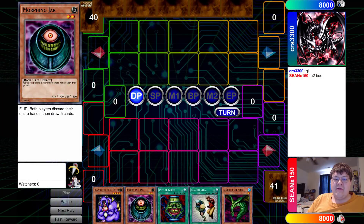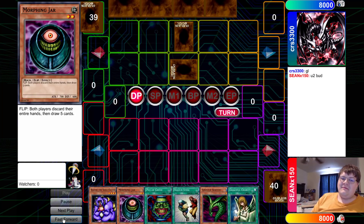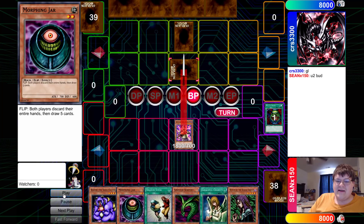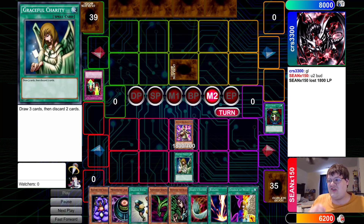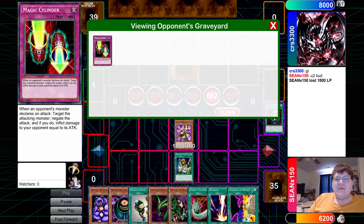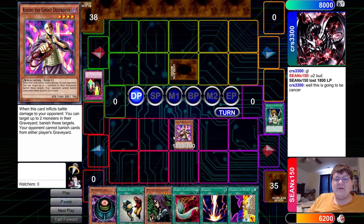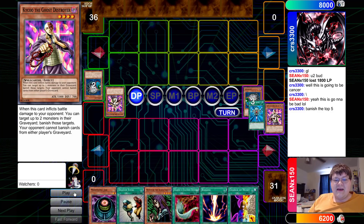We are back with a Round 5 feature, and Round 5 is triple Graceful Charity, triple Harpy's Feather Duster — some of the most ridiculous power cards in the game. As we fast forward things, you're going to see a lot of value. Graceful Charity is just a power card, and you're going to have to play around Sinister Serpent abuse — it's really good though because now we have outs to clean things up.